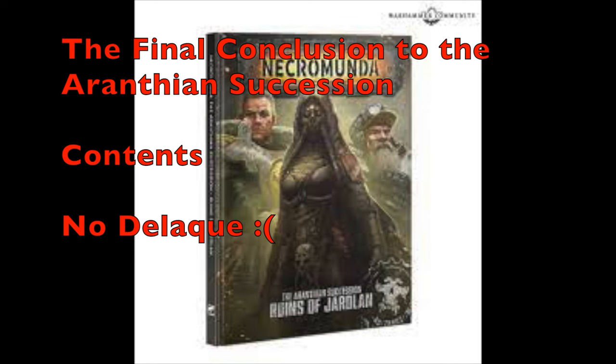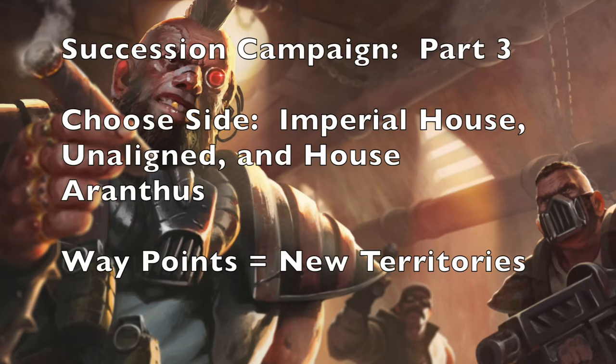Let's talk about the Succession Campaign Part 3. This is the third part of that campaign series. If you've been interested in playing an Aranthian Succession campaign, there is a third part you can do here. Just like with the other campaigns, you will have to pick a side — you have to choose between the Imperial House, being unaligned, or being a House Aranthus. Depending on which side you choose, you have various benefits. Interestingly, if you decide to be unaligned for the first half of the campaign, you can remain so, but the second half requires you to pick a side.